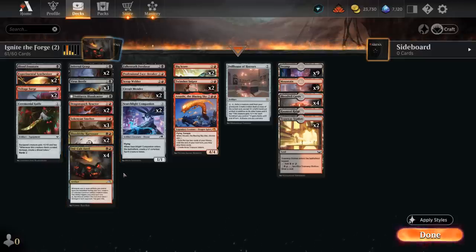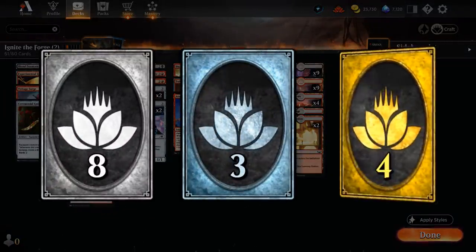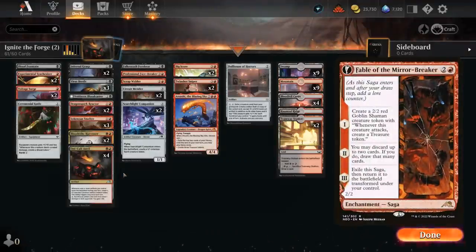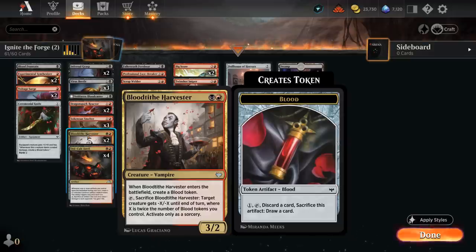The total cost of wildcards for this budget build will be eight common wildcards, three uncommons, and four rares — quite budget-friendly, especially considering our rare will be Fable of the Mirror-Breaker, which sees a ton of play throughout many different Standard decks. The next upgrade is Blood Tithe Harvester, which is an amazing card: two mana, 3/2 Vampire.